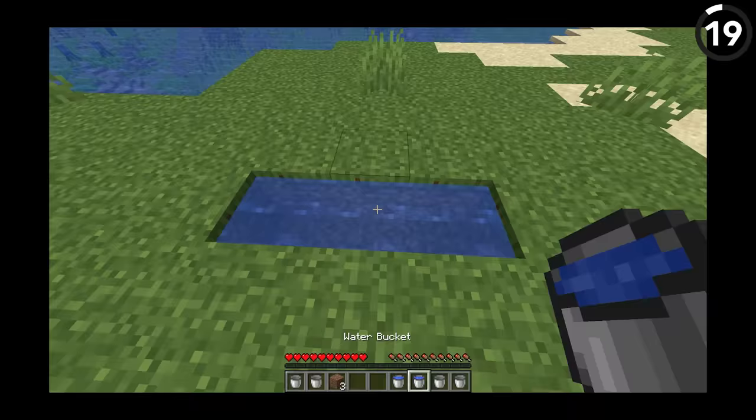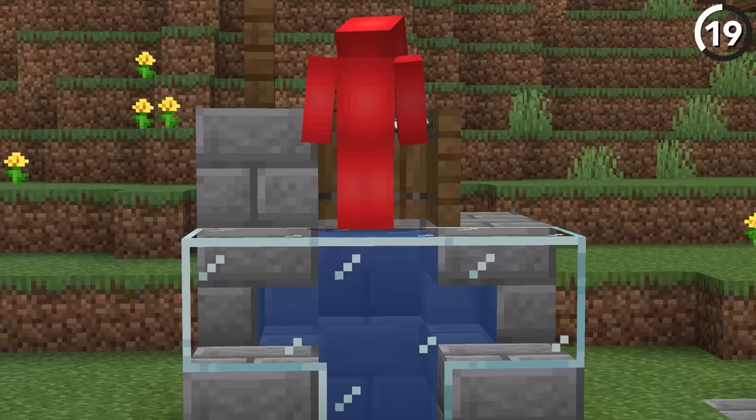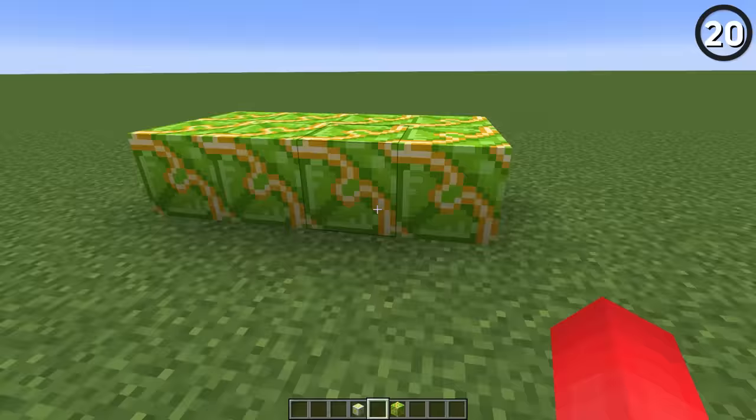Infinite water sources are helpful but ugly — but this should do the job well enough. It's a well. It looks like just one block of water, but when you pull from the inside, it'll refill from the water sources on the stairs from the side, letting it look minimalistic without minimizing the function.